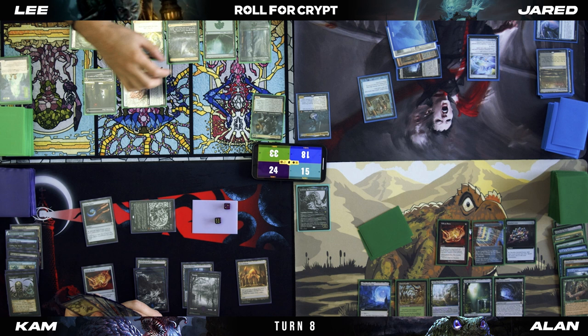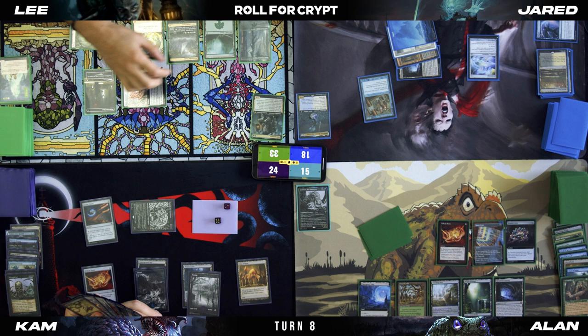I got eight in hand, I got to discard. I'm going to discard Necropotence. Two Swamp, one generic — I'm going to try and cast Grim Tutor. Jump down my throat about it.